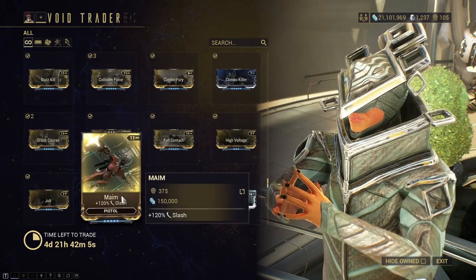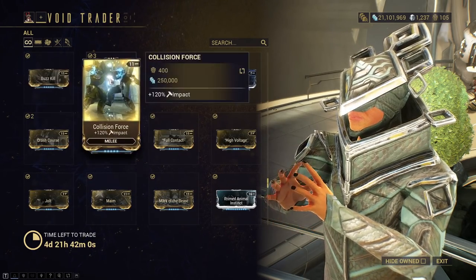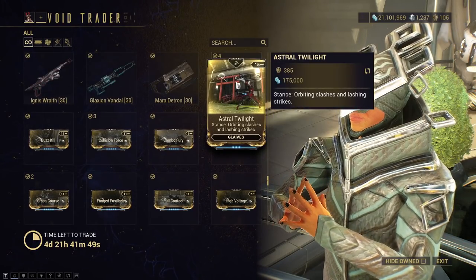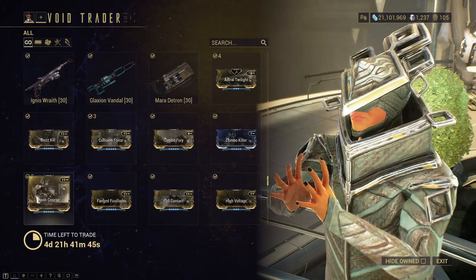Then back to more rare mods — more Status, High Voltage, things like that. You definitely want to pick these up if you want them. I was so lazy I would 100% just pick these up, even though you could just farm them in-game — but it's all up to you. Do you have the time to do that? Do you have the Ducats?